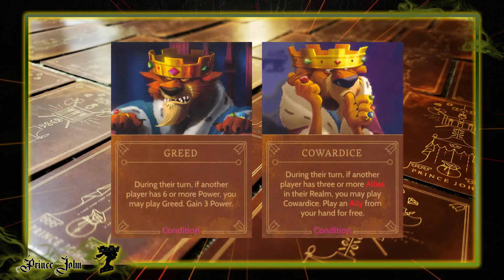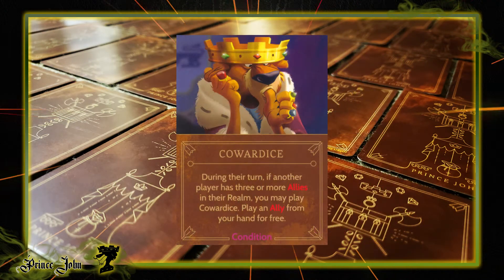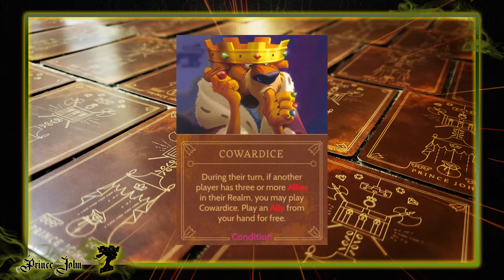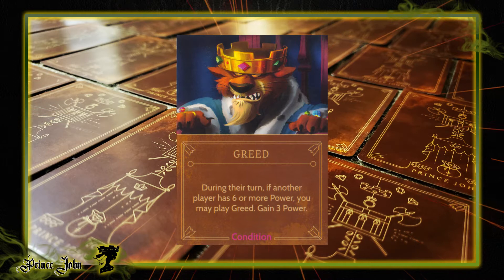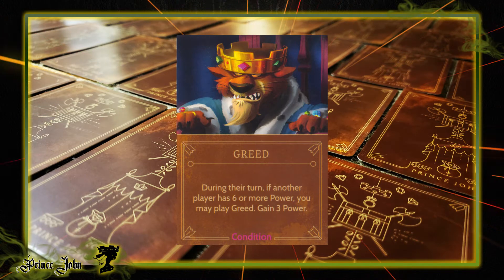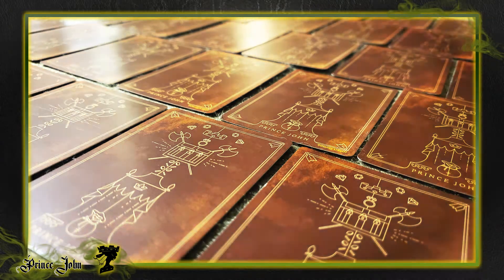Condition cards should be played often and quickly, as each one of them has instant benefit for you. Cowardice will allow you to play an ally for free from your hand if any other player has three or more allies in their realm, and Greed gives you three power if anybody has six power or more. Both of these cards work out great when playing with groups of three or more players.